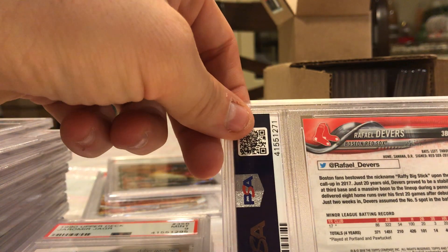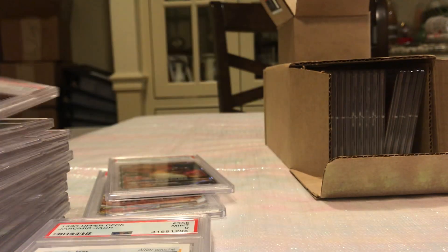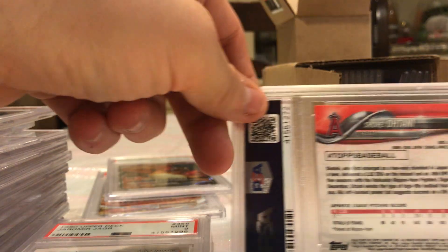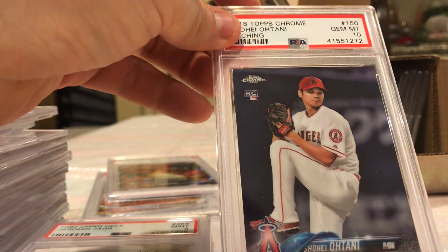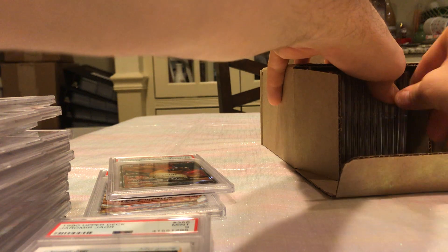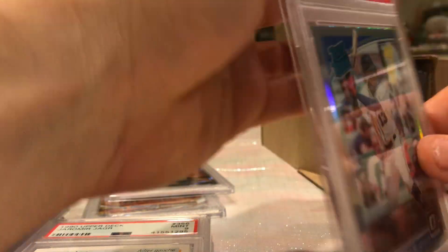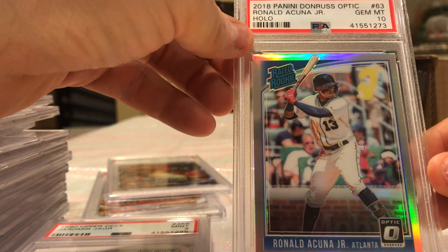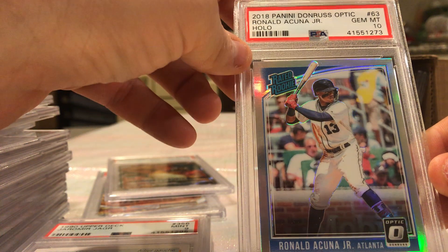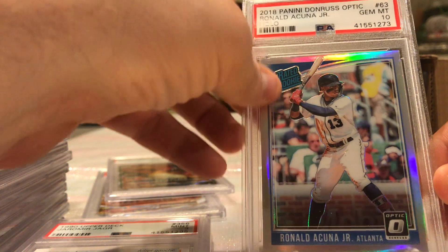Rafael Devers Topps Chrome — got a 10! Shohei Ohtani Chrome — 10! Acuna Optic — 10! See, these cards are easy to grade 10 — they come right out of the pack, go right into the sleeve, they're new.